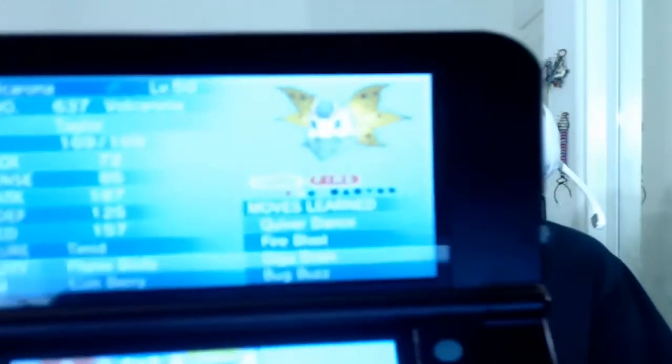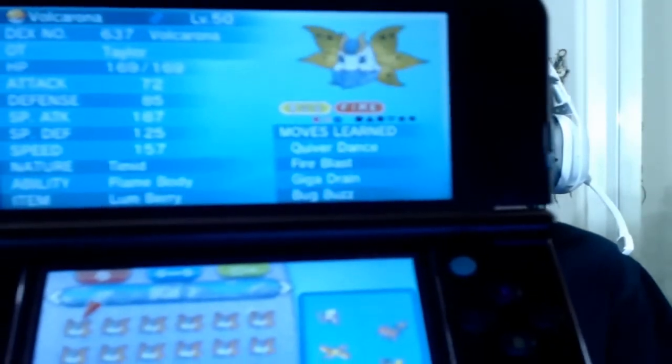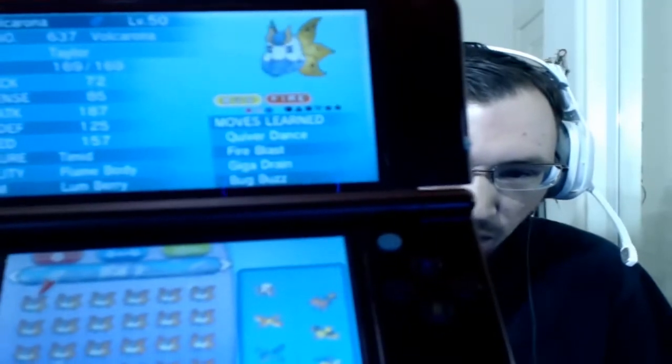And last but not least, Volcarona, level 50. Timid with Flame Body and Lum Berry, with Quiver Dance, Fire Blast, Giga Drain, and Bug Buzz.